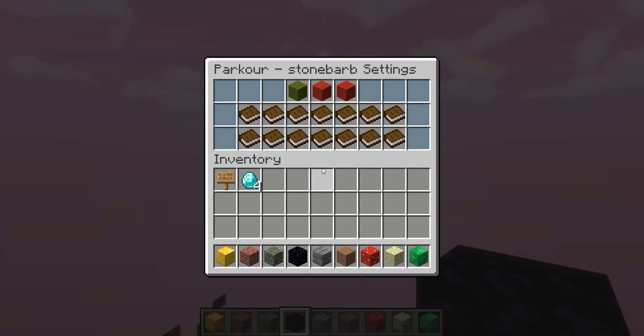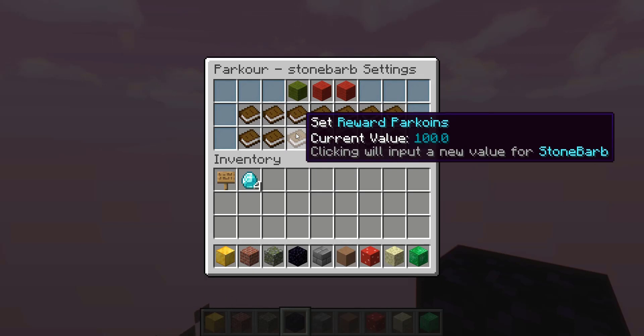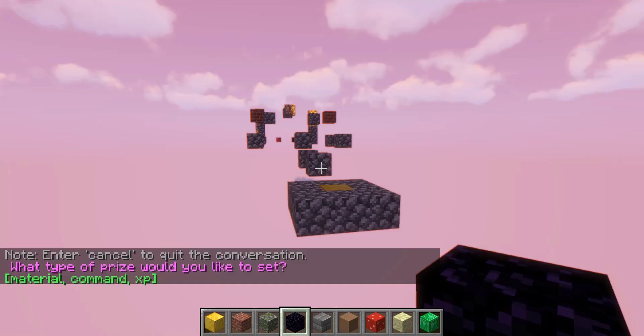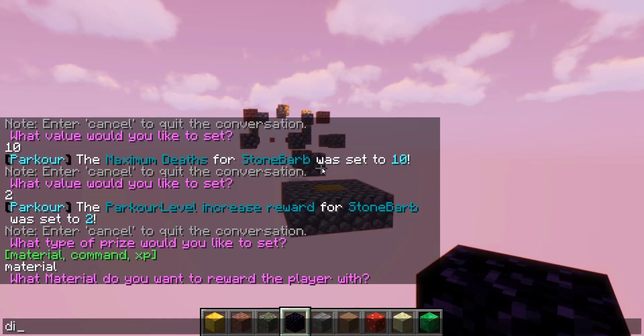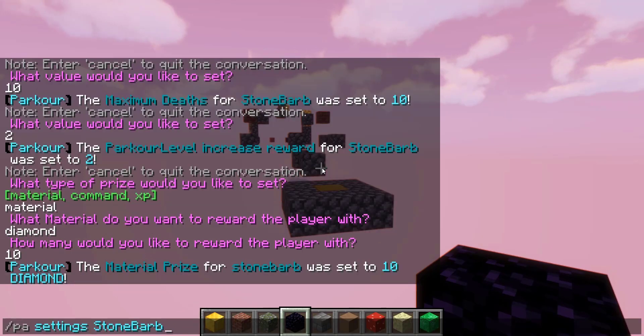Back in /pa settings stone barb, we can set a reward delay and reward park coins. Park coins are a new type of currency usable within parkour or hookable with other plugins — still being developed but a cool concept. You can also set a prize by clicking the option, setting the material to diamond and the amount to 10, for example.